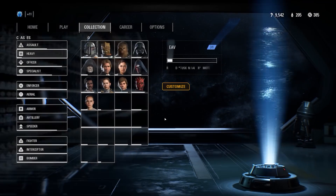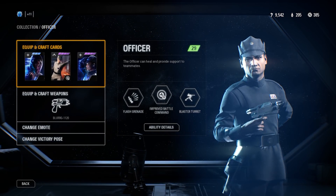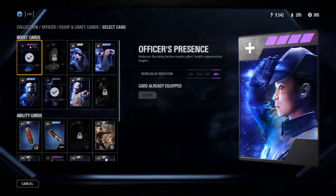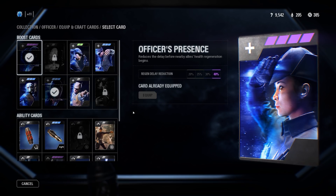For the officer, I use Survivalist so my health regeneration is a lot quicker — I'm typically someone at the front lines of the battlefield. I also have Officer's Presence at epic, which gives a massive 40% reduction in nearby ally health regeneration time. That's fantastic — it's nearly half. It's huge and I love this star card; it gets you so many battle points. The Improved Battle Command is also at epic and that gets you so many battle points as well.